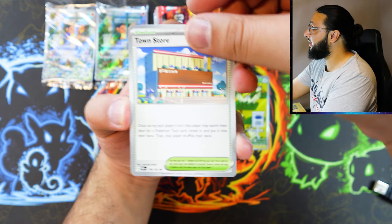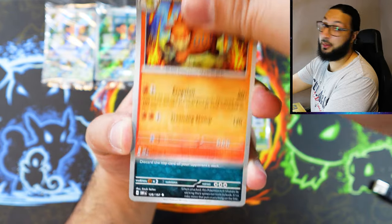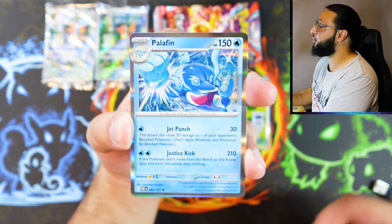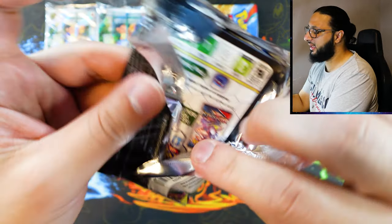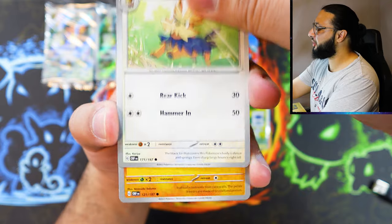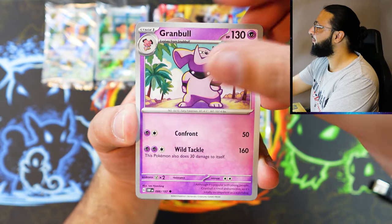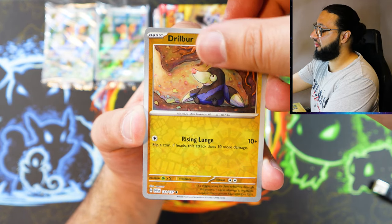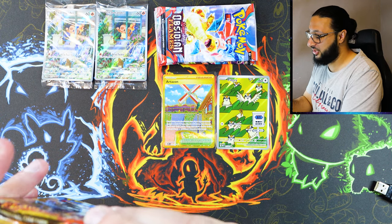Pack number six — more than halfway through. I feel like the regular ETB is absolutely destroying this one so far, but it's not over until the fat lady — aka Professor Joke — sings. Granbull into a reverse hollow, Nimble into a Palafin — absolutely nothing from there. Pack number seven. It'll be interesting to see if regular hollow cards in Scarlet and Violet, because they're guaranteed, are actually worth anything, since for Sword and Shield you could get something for the regular hollows because they weren't guaranteed. Espeon reverse hollow, Drillbur, and a Toxtricity.